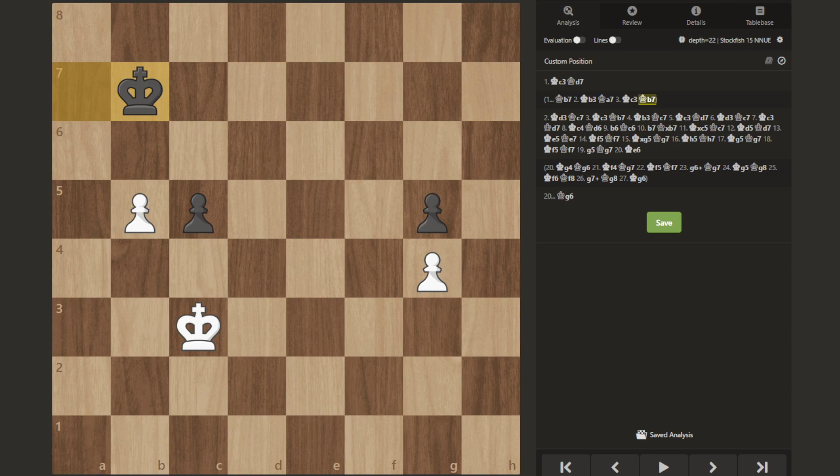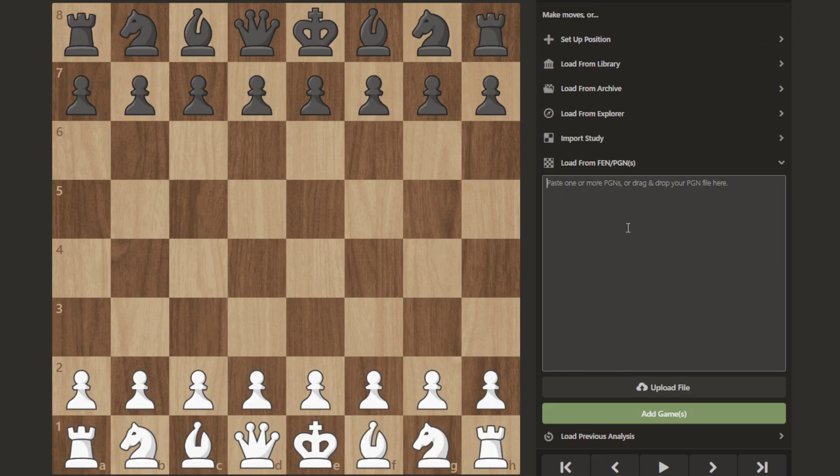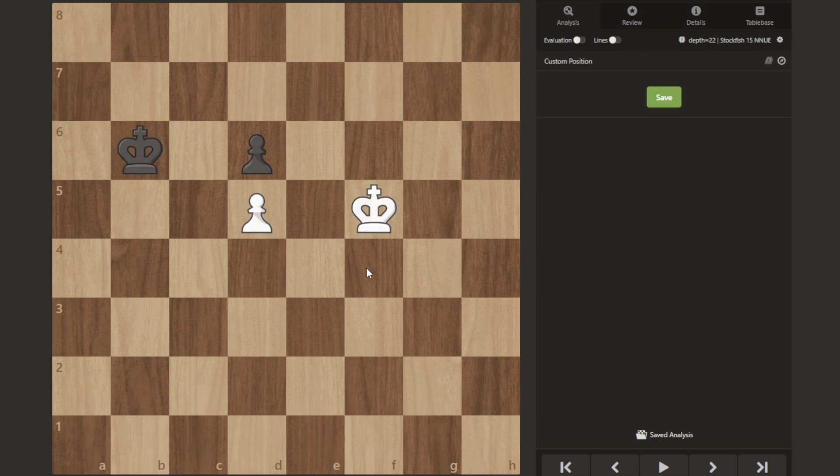Now we'll show you another position with a similar idea. However, there's a mutual zigzag where black is in some trouble. The pawns are now vertical and it's a favorable position for white, because white is able to create an outflanking maneuver where your goal is to create an opposition where black has no moves good enough to defend their pawn — essentially putting them in a zugzwang.